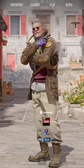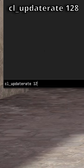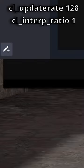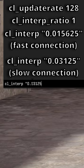If you guys have been lagging really badly on CS2, somebody on Reddit actually found these commands. The first one is cl_updaterate 128, cl_interp_ratio 1, and then if you have a stable internet connection, cl_interp 0.15 — you can just copy and paste it, so much easier.